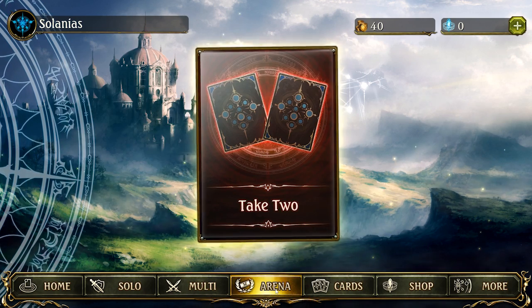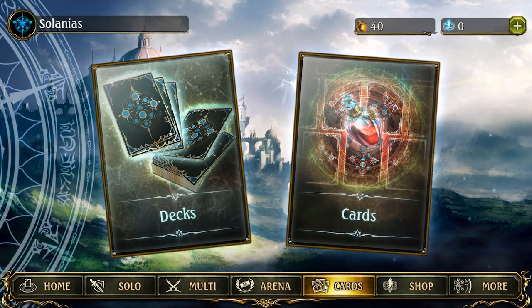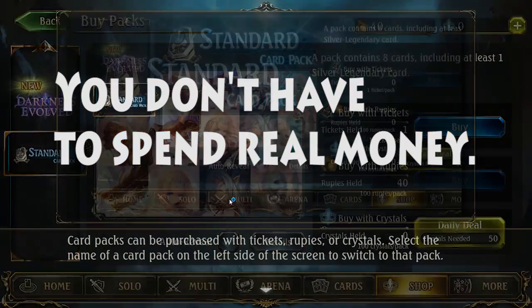The game also features a drafting mode where you build a deck by choosing a single card from 2 random cards until you have enough to make a complete deck. The drafting mode is nothing new for card games, but it's a good way to earn rewards that get you more cards. This mode requires 2 tickets to play, which you can buy with rupees.